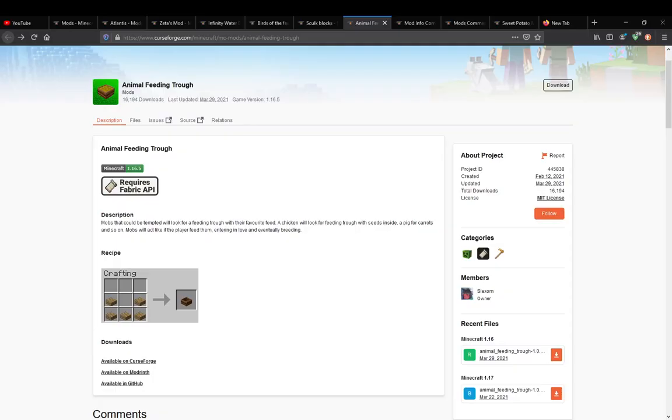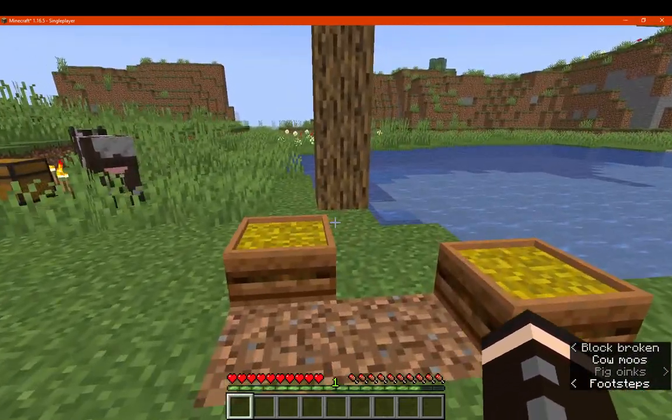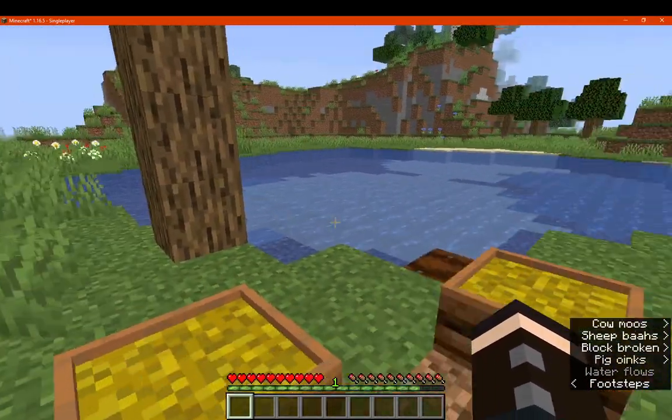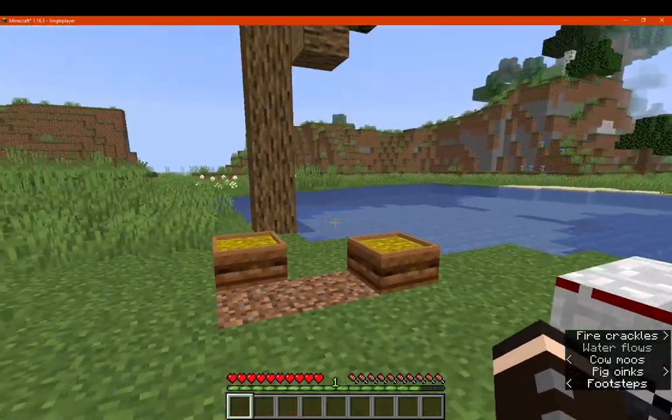That's pretty much its purpose — to easily provide food for your animals so they can access it without you needing to constantly go in and out of their pens feeding them one by one. You can just put it in a block that they'll consume from.